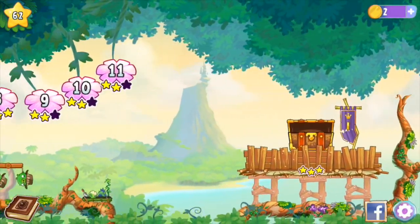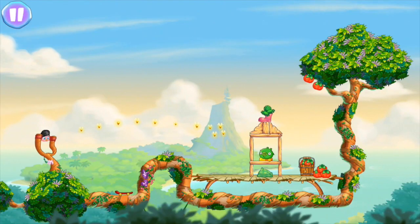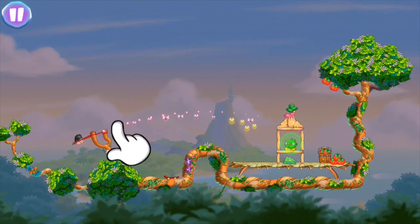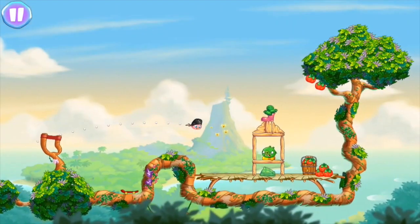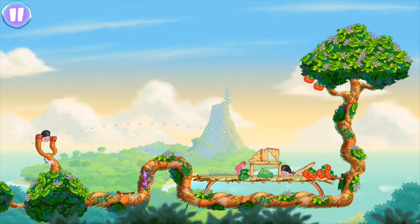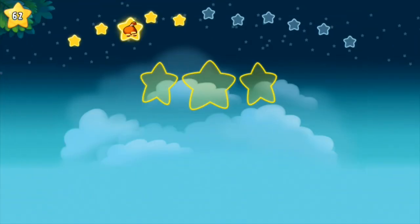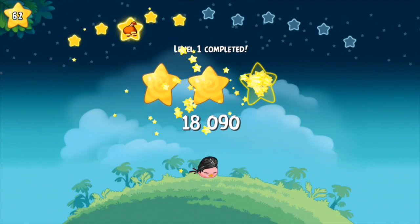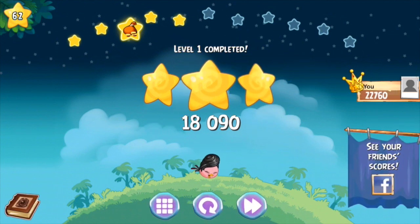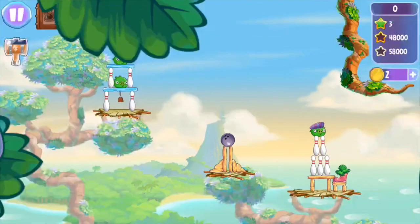If we just look at some of these early levels — we're just scanning back through the first few here — you can see we've opened up quite a bunch, and we'll look at the very first level featuring Stellar. As you can see, familiar gameplay: we're just flinging Stellar across the play field and she hits the pigs. As we carry on with these levels you'll see that there are more layers added to this gameplay.